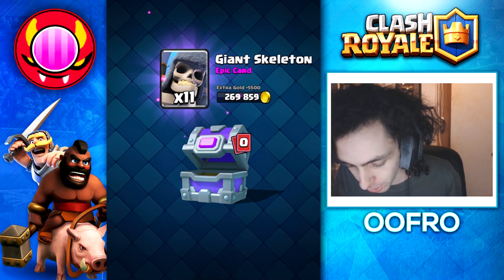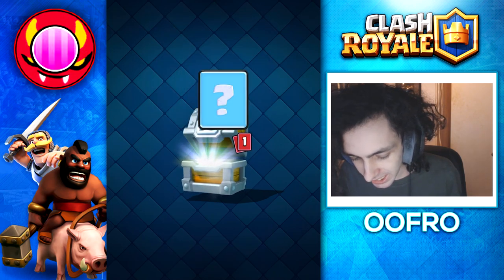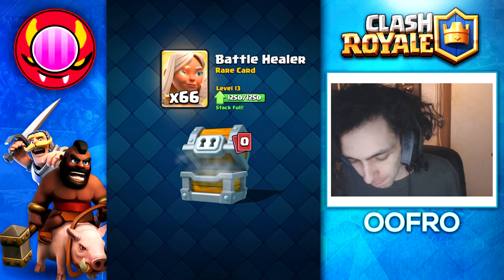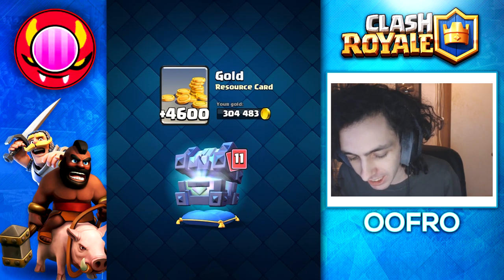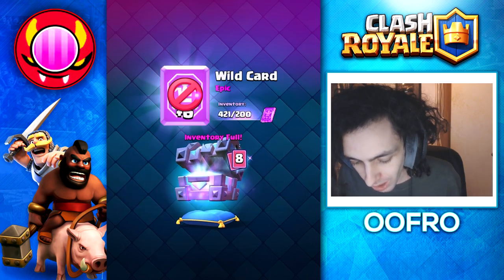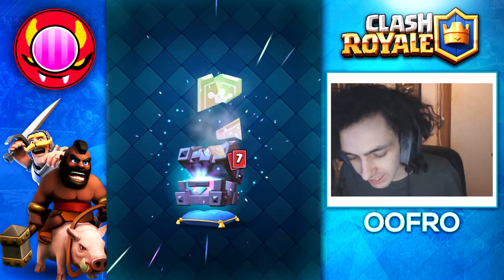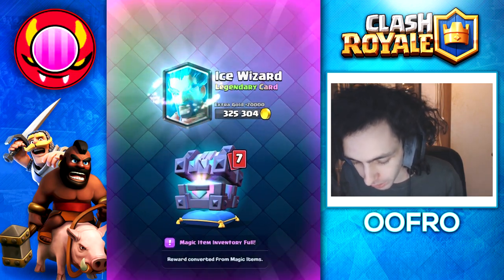Onto the giant chest: we get gold, bats, elixir golems, heal spirits, and battle healers. Onto the best chest in the game — the legendary king's chest — gold to begin with, then 70 arrows, some rare wild cards, 6 rule breakers, and the legendary wild card which turns into an ice wizard.